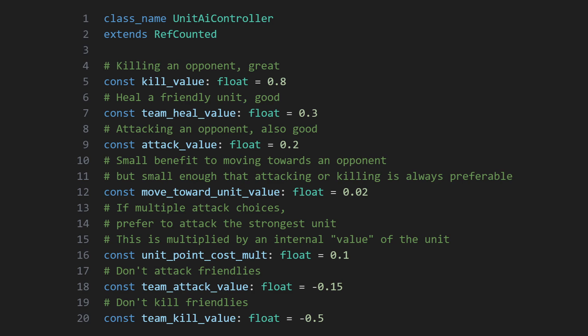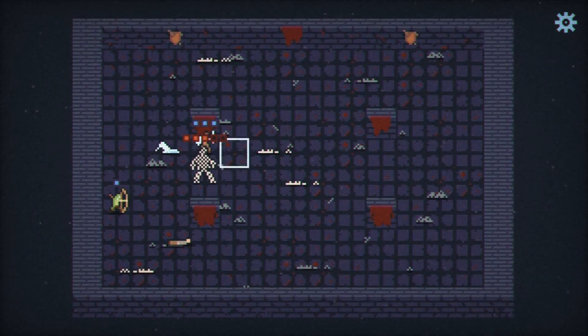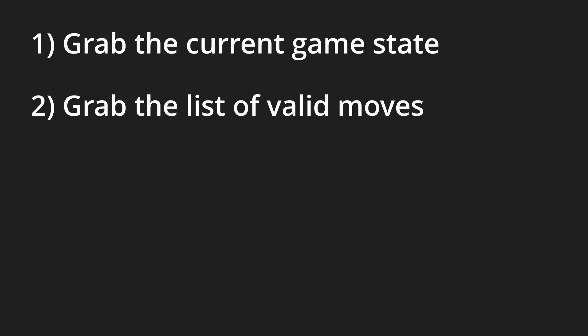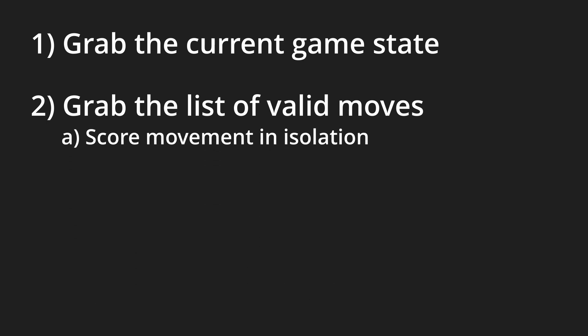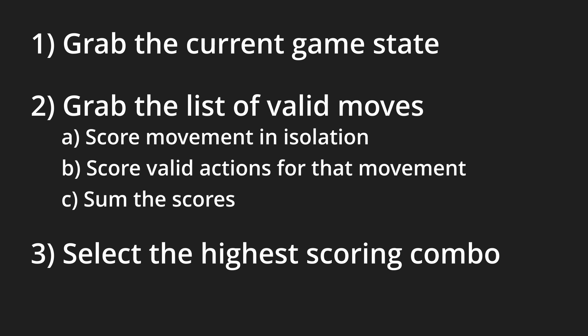As units must move and then attack in Unto Deepest Depths, the AI controller has a limited set of decisions to make: what cell should I move to, and what cell should I attack after I move? As the possible combinations are quite small, the decision making is just brute-forced in the game, and follows the flow of: grab the current game state, grab the list of valid moves, and then for each movement option, score movement based on how much it moves the unit towards its opponents, grab the list of valid actions from that location, score each potential action based on its impact and the point values already shown, sum and store the scores of moving and attacking, and then pick the highest scoring move and attack pair. Simply iterate over all possible move and attack permutations, and pick the pairing that will have the biggest impact towards achieving its goal.